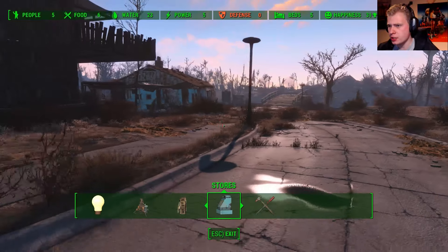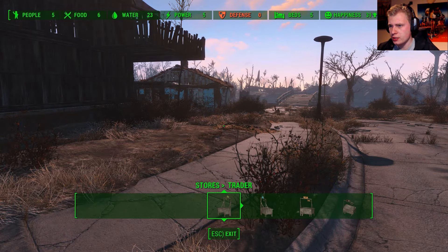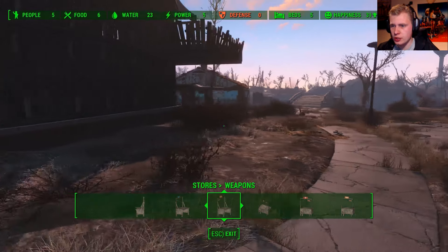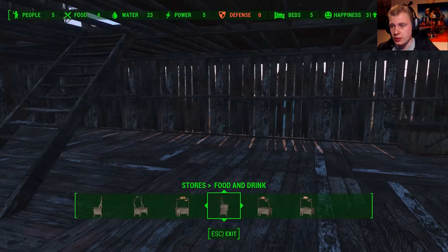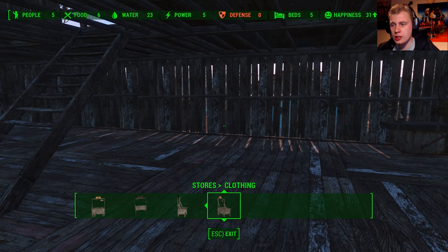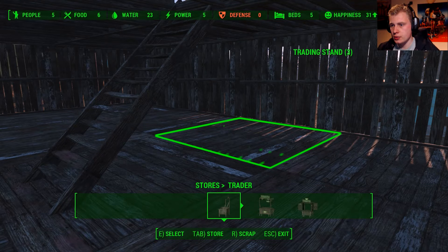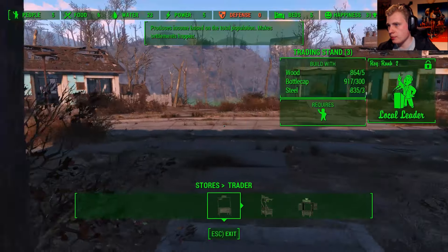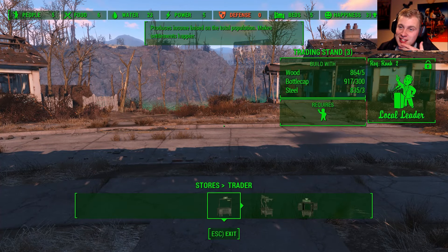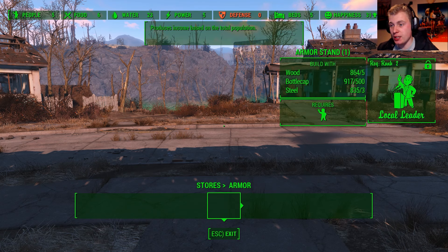Actually we can get more settlers in here. There are devices, water stores — this is a trader armor, these are stores where they can place things. Let me see — chemicals, traders — can I even build it? Wait, let me go outside because I'm aimed at the wall. Damn, I can't — I need that one upgrade. I cannot build any one of these.